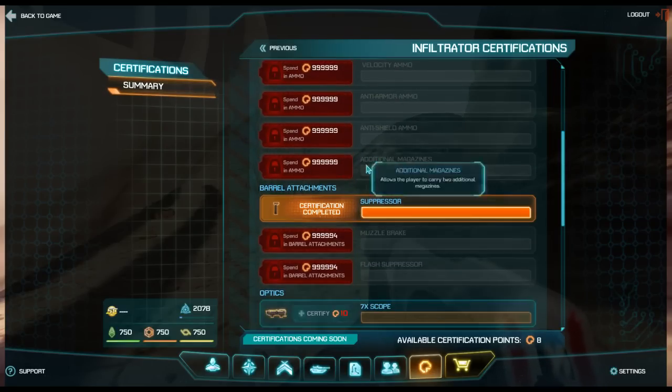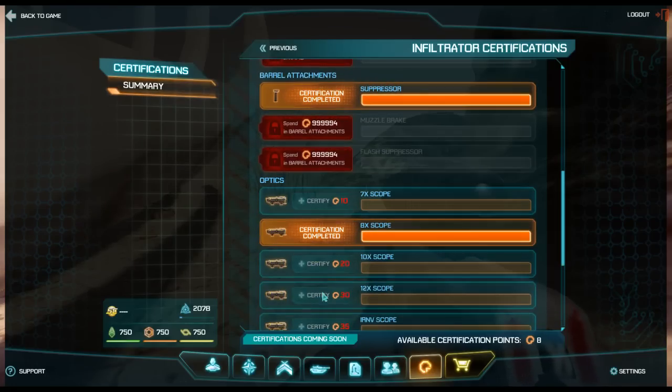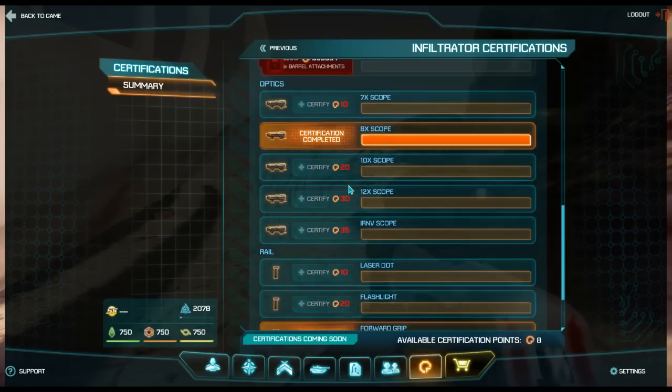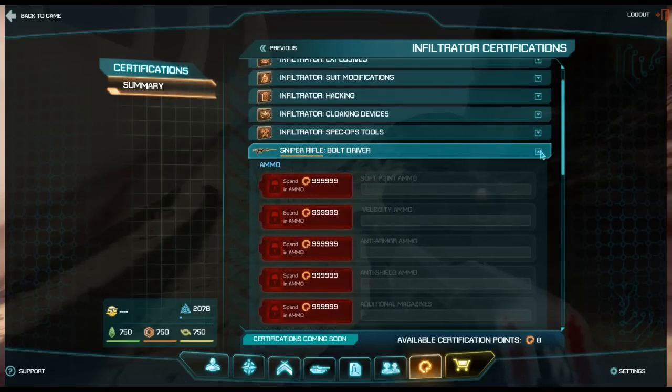I have put points into my weapon - I opened up the barrel attachments, I opened up the 8x scope, and I opened up the forward grip. Certs cost varying amounts: 10 points for this, 5 for that, 35 for that, 20 for this, so you can upgrade your weaponry as well.